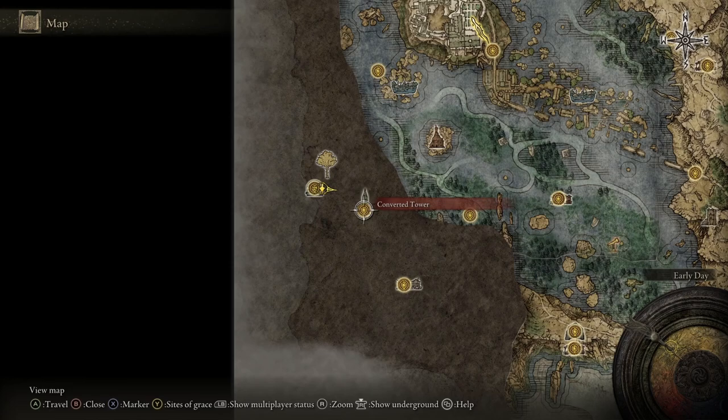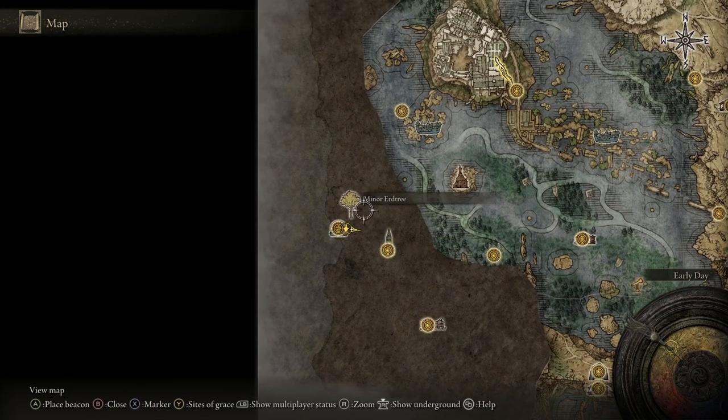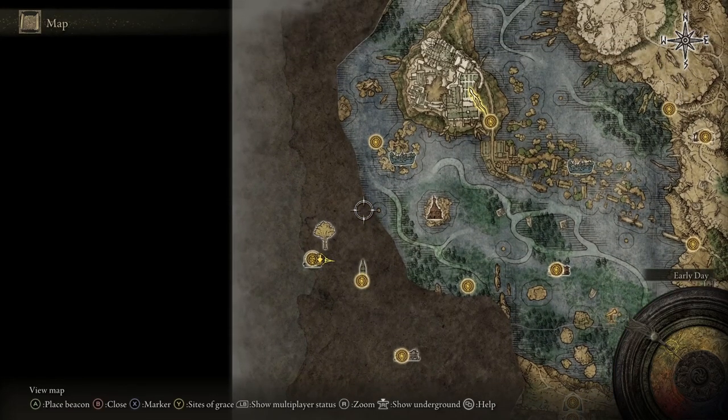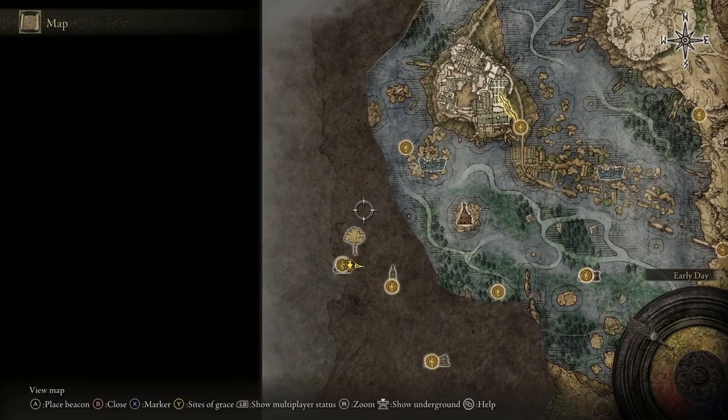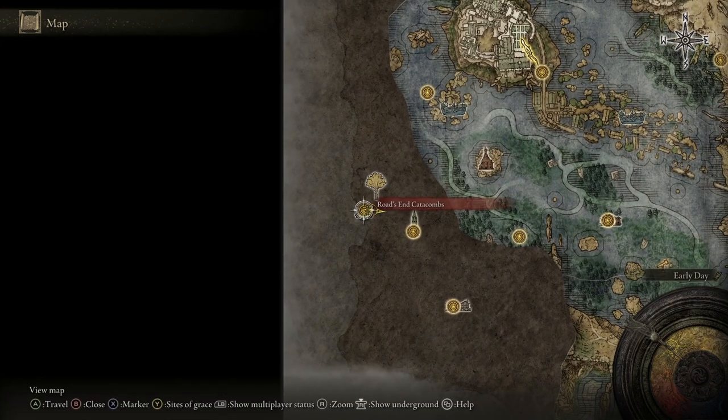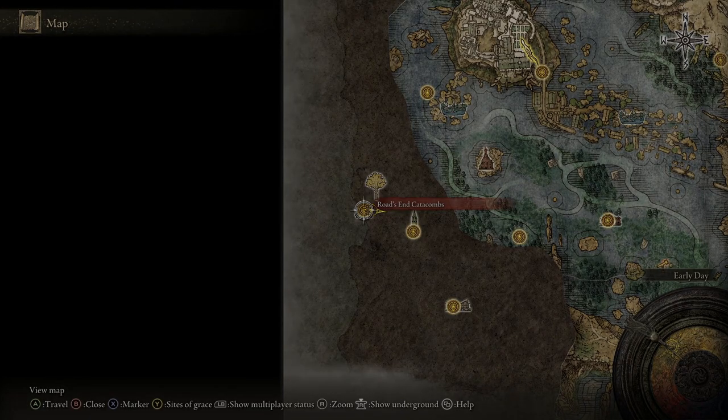From either location, head to the Minor Erd Tree. If coming from the Converted Tower Sacred Grace, head north into the water, following the cliff around to the west. Then head south along the western coast. You will then come to two doors — open these and head inside to reach the Catacombs.